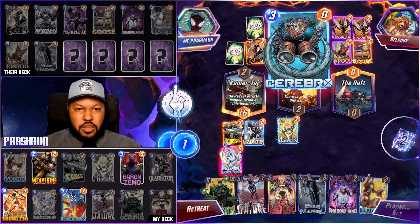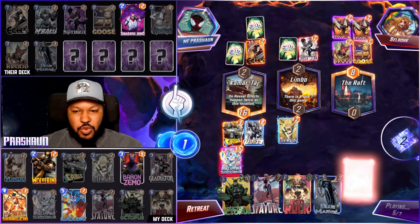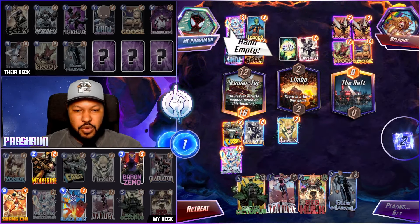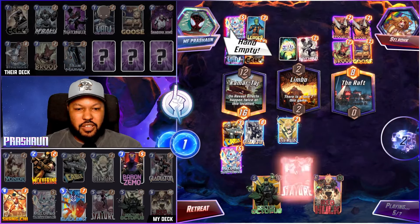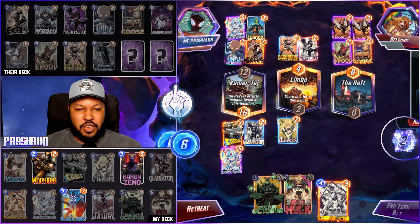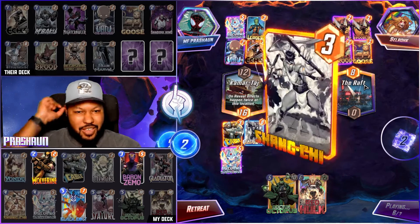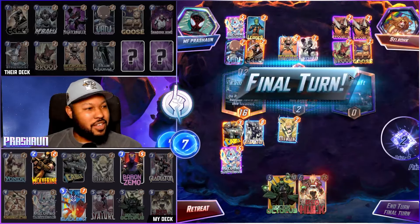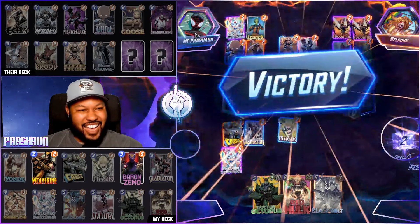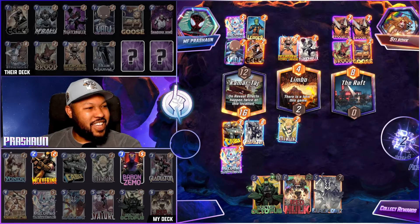Cerebro's got — they quit! Storm — so they're gonna try to storm me on turn six. Silver Samurai — stature is gone. They have no hand and they have no deck! I'm just going to go Shang-Chi. They're gonna have to quit — they have no hand and no deck. That is insane. Victory! No hand and no deck, that is crazy!